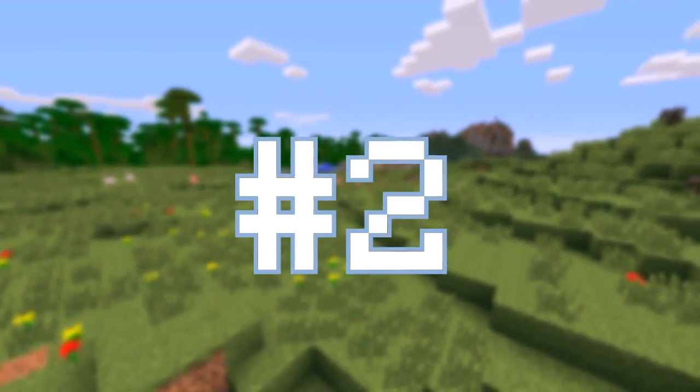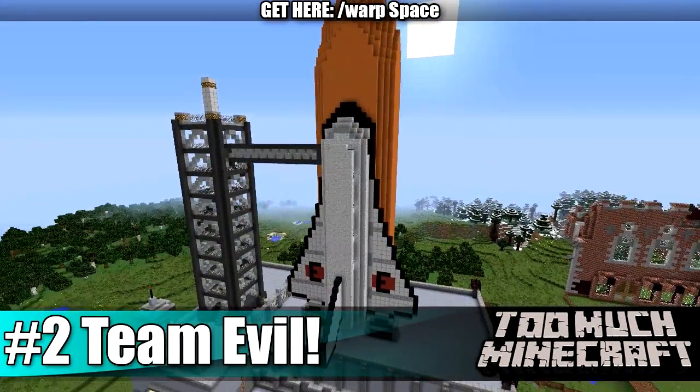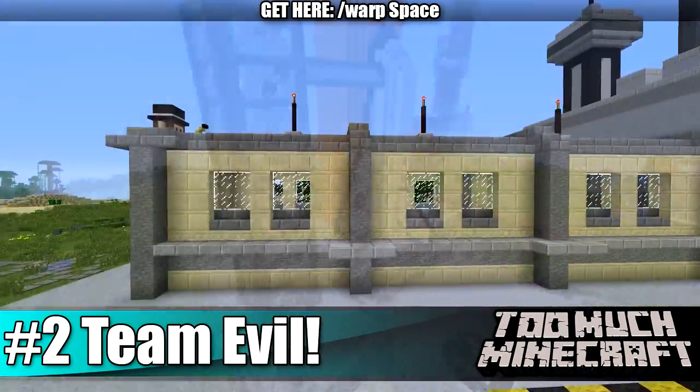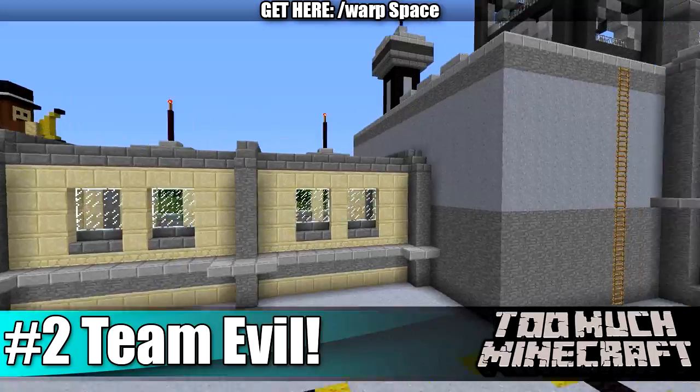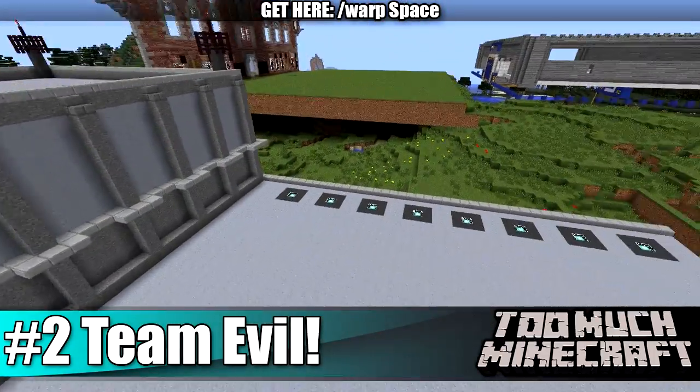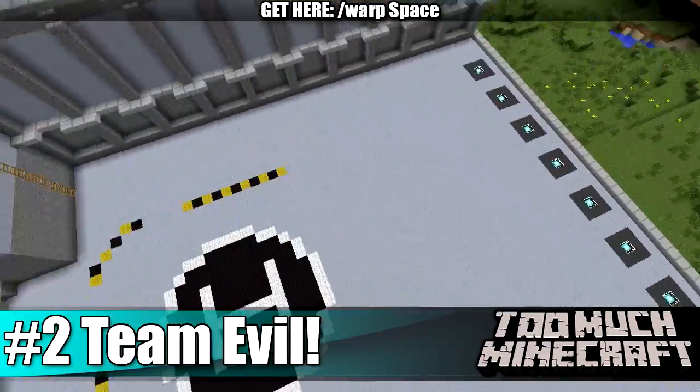At number 2 we have The Space Station. This is a rather large build with quite a lot to it — you've got to check this one out. You almost feel like you're at a real space station. This has been built by Mudlips101 and Team Evil. People can visit this by going to /warp Space.